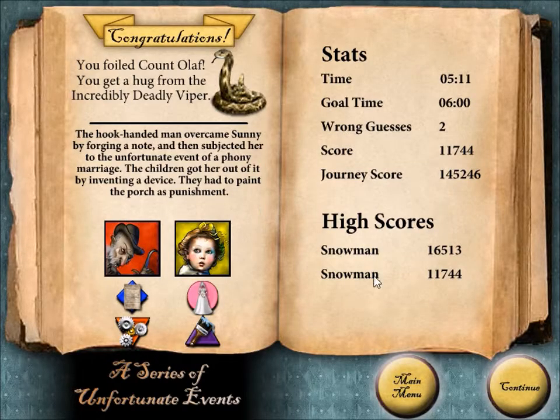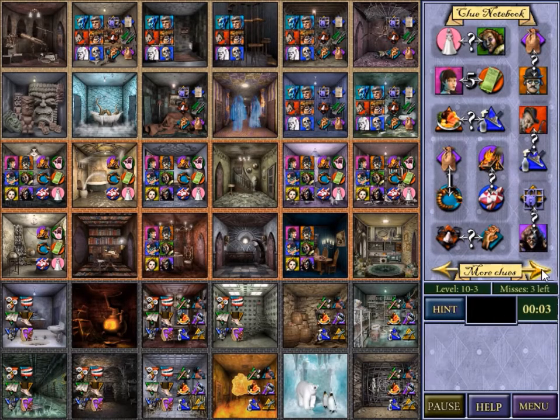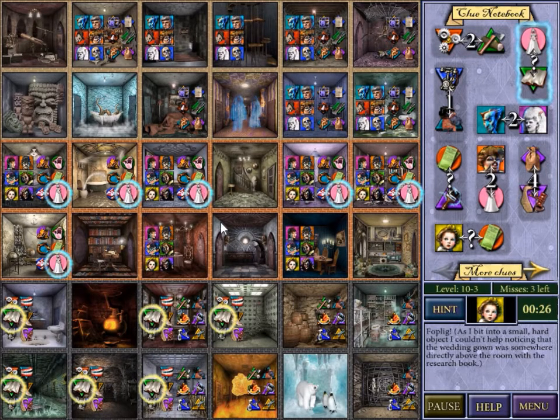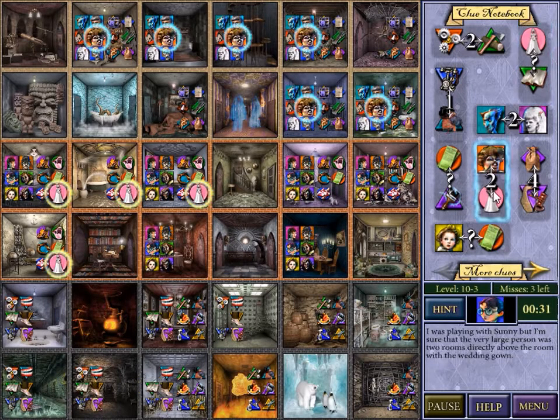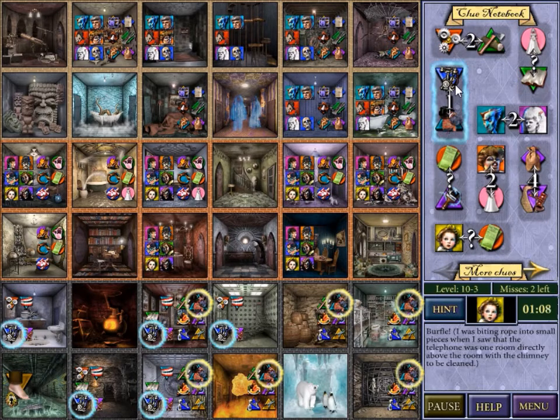Drat it. Count Olaf trying to get the baby to marry someone. Wow, that's pretty awful Count Olaf — she's just a baby. How is that even possible? Let's not ask too many questions here. So invention two left of cutting firewood — only a number of places where that's possible. There we go. Dress somewhere above the book — oh, that just exonerates the right-hand side of the board. This culprit is two above the dress, so that exonerates this particular column. Now I've got fewer dresses, and that exonerates some of these books. Why is the game being so mean to me about this?